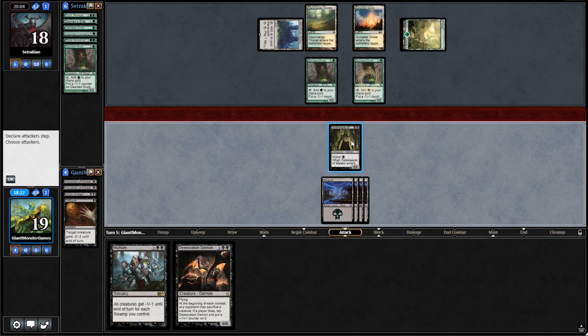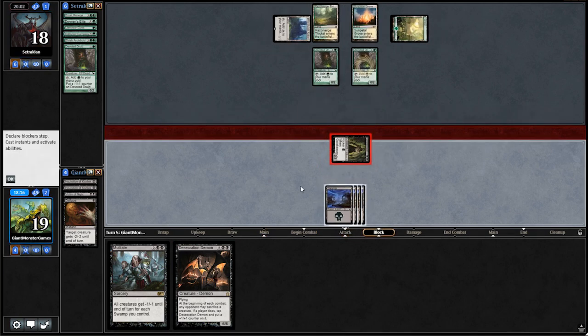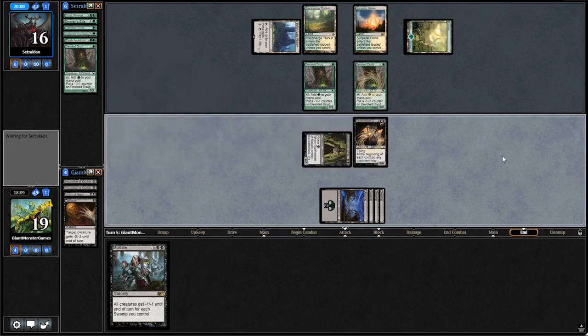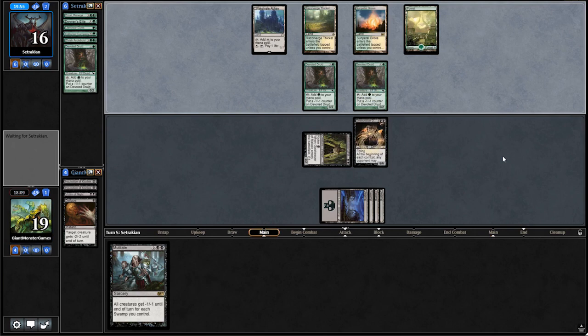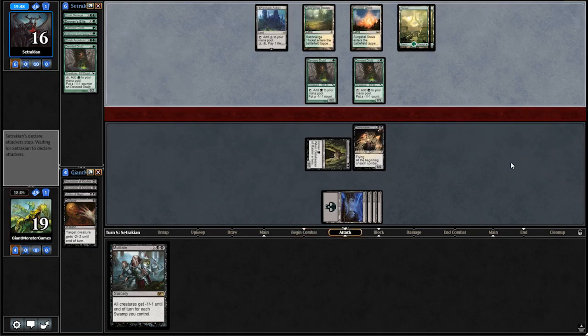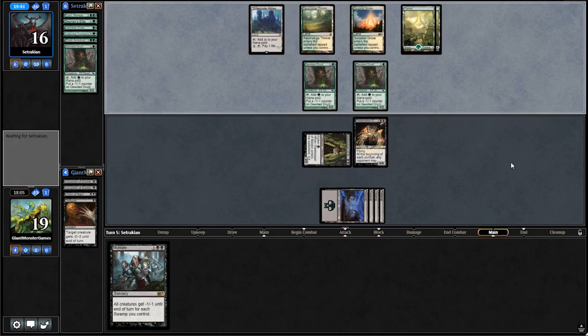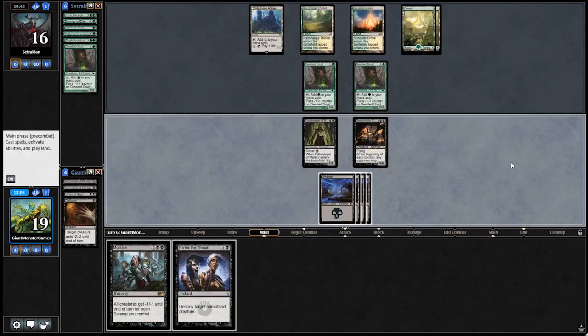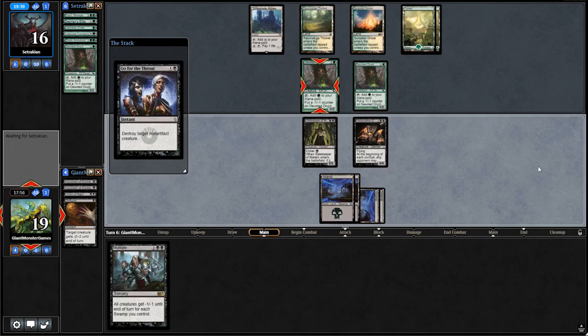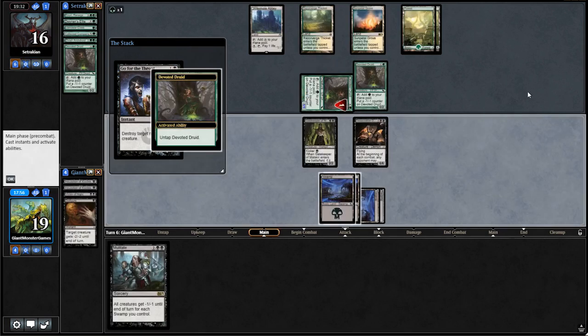We're going to hold up Memoricide for later in the game if we need it in a pinch. Our opponent is not going to block — I think they want the mana. Desecration Demon gets into play — looking pretty good. The big thing about playing against Elves: you need to be constantly putting enough pressure on them in the early game to get rid of their mana producers. Elves relies on getting a whole bunch of small, quick stuff into play and using that to ramp. Keep killing, killing, killing — then our opponent can't get the momentum.